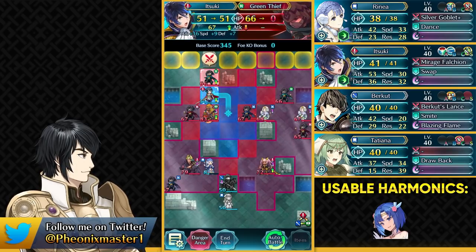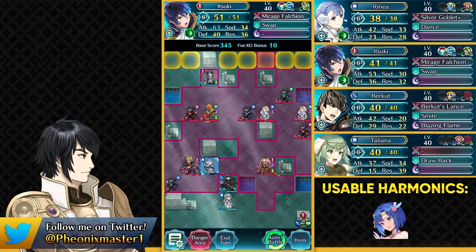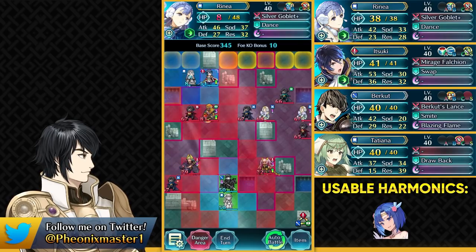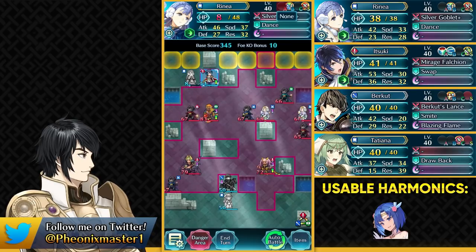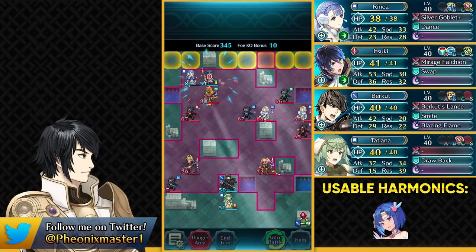On interval 21 you will definitely need some more power on him — you can go for Triangle Adept 3 — but for interval 20, Triangle Adept 2 just suffices. Then you want to teleport with Renea using her Escape Route, because she took damage from Legarn, and that's why I smited her in the range of Legarn. In interval 21 you could probably give her a plus 2 or plus 3 or something like that to make sure she can survive. Then you want to break that wall with Itsuki.